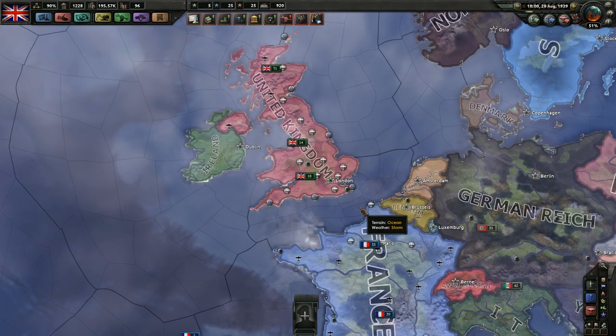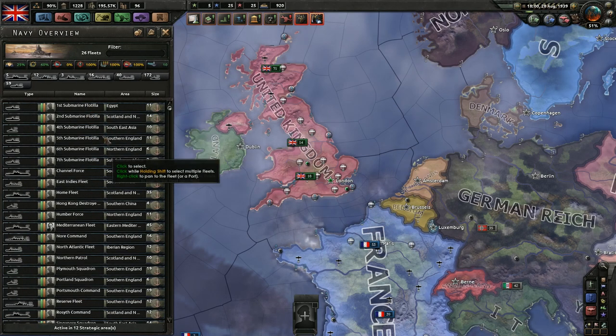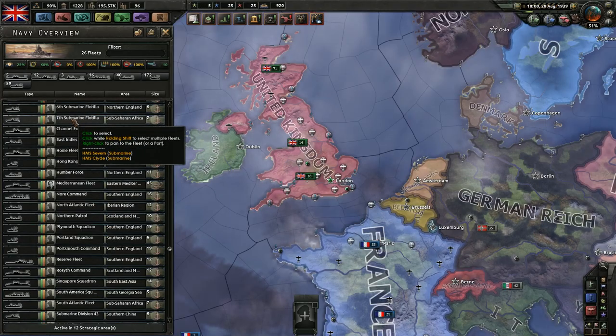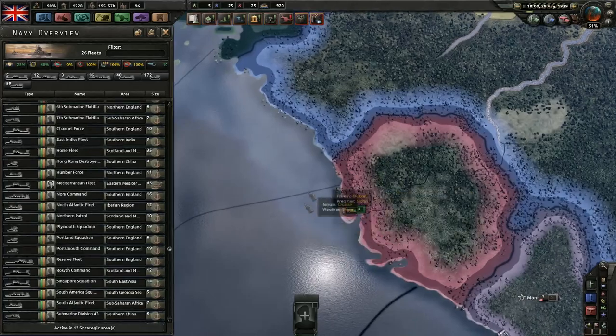There are three different ways. The first way is you can go to the naval overview here and find your ships this way and select the home fleet, for example. But of course, this makes it not easy to find out where Sub-Saharan is — I don't know exactly where that port is. Well, you can right-click on them, and it'll pan your view right to the fleet in question.